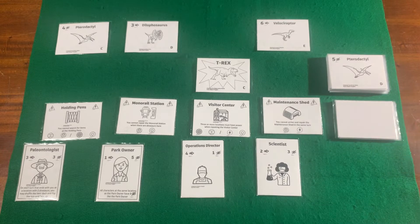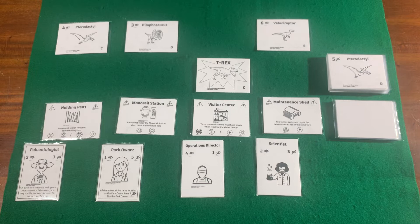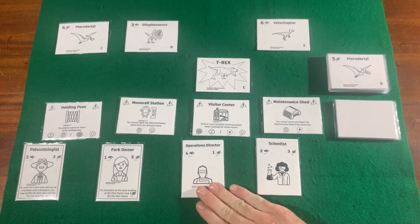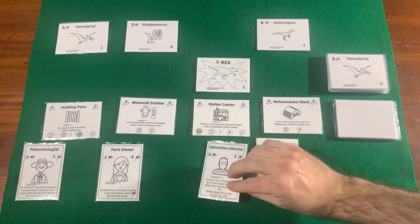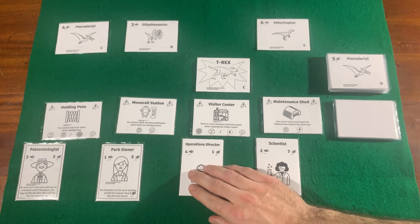Each player will have a character card, and on the character card is a special action. During setup, any location that doesn't get a character card for a player will get a non-playable character — those are on the backside of the character cards. These need to be protected throughout the game.